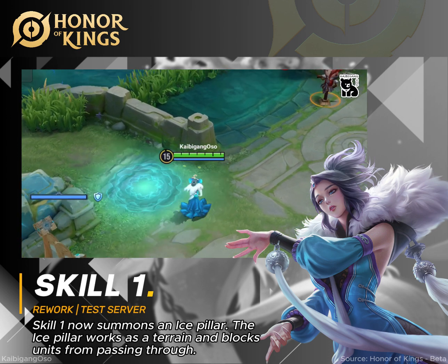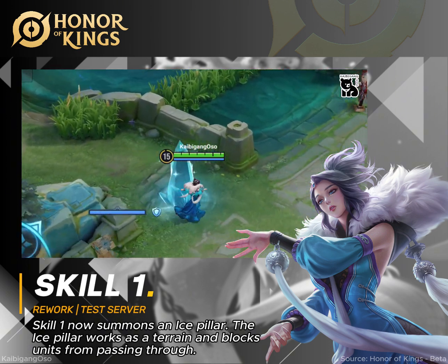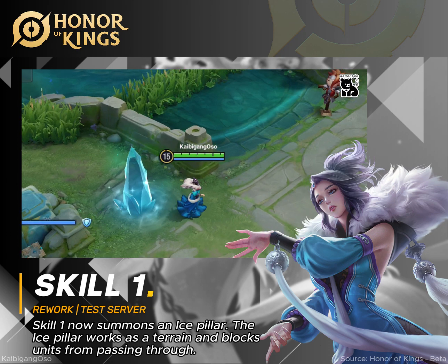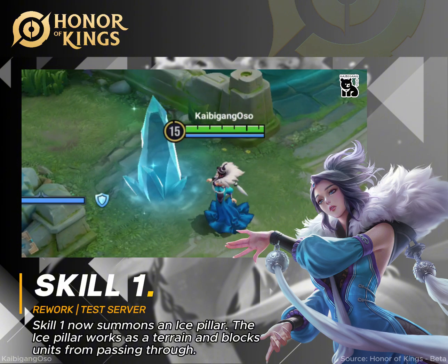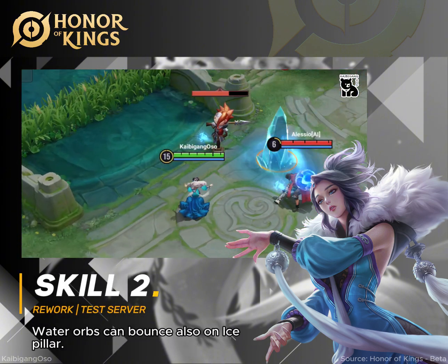Skill 1 now summons an Ice Pillar. The Ice Pillar works as a terrain and blocks units from passing through. Water Orbs can also bounce on the Ice Pillar.